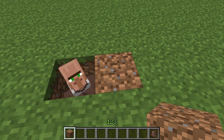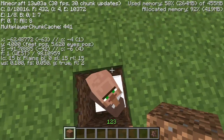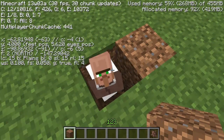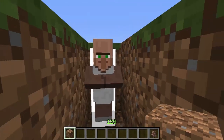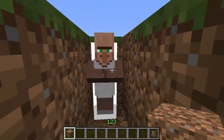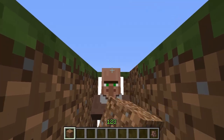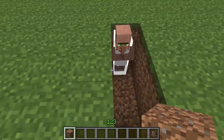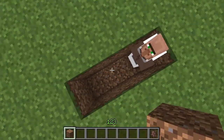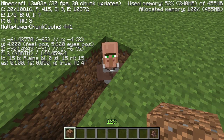Normal F3 just opens up this Minecraft screen. If you hit F3 plus B, it creates this weird kind of hitbox thing that encompasses mobs. You can see that kind of white square around the mob, and if I try to punch him outside of that square, it's not going to register as a hit. So that is what that is — hit F3 plus B to bring up that hitbox, and hit F3 plus B again to make it go away.